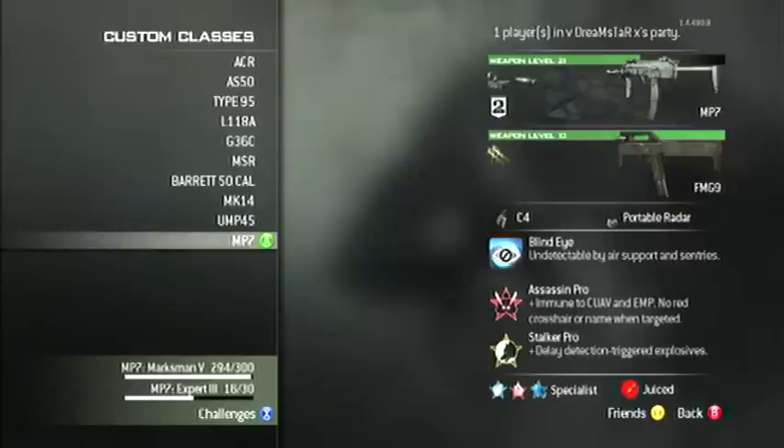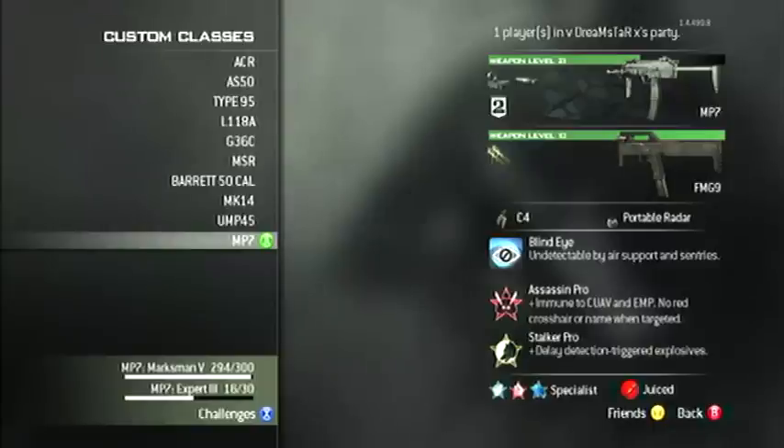The Red Dot on the MP7 is just kind of an aim assist, and then obviously the Silencer is just to keep you off the map. This class really does seem to work to get a MOAB for me — I've had about 9 MOABs in the last couple of days, basically just from using this class.